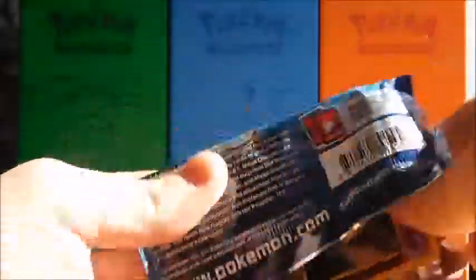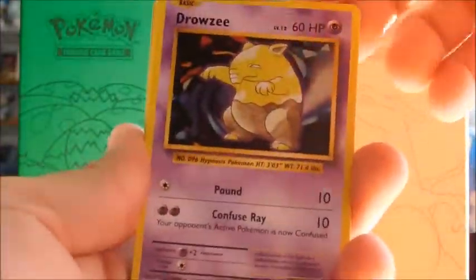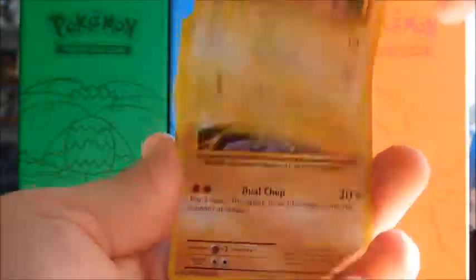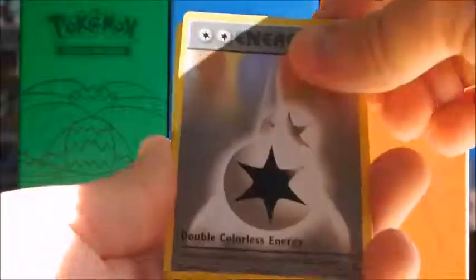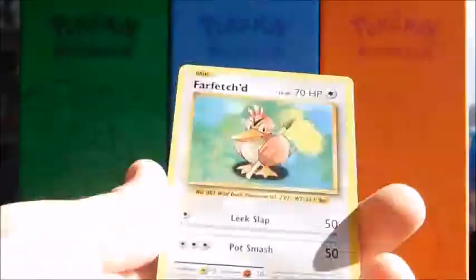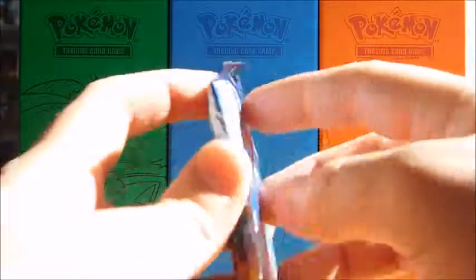I'm not used to the code cards being the right way. We got a Drowzee, Caterpie, two Ditto, Pikachu, a Machop, Professor Oak's Hint, a Double Colorless Energy - that's nice - Super Potion, Reversal, Ditto, and a Farfetch'd.